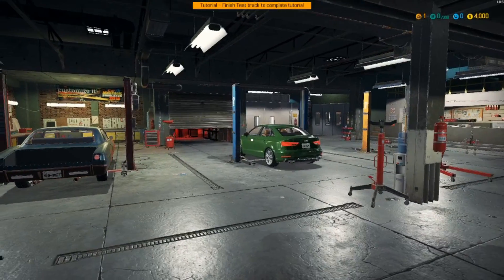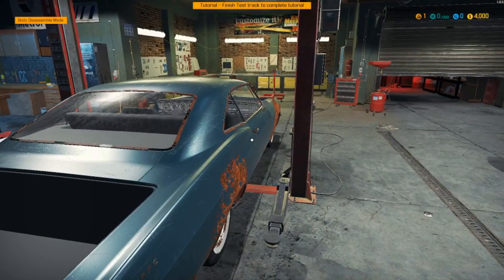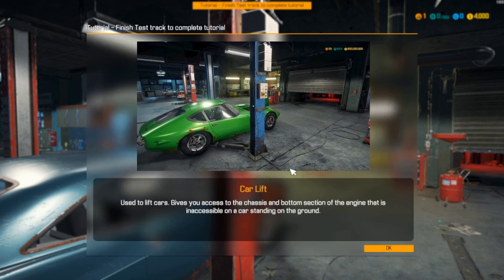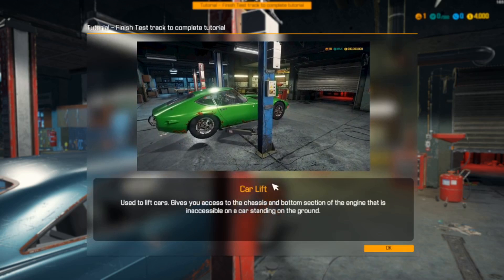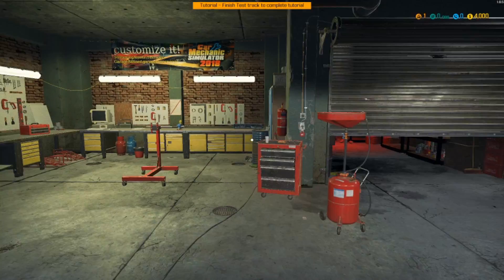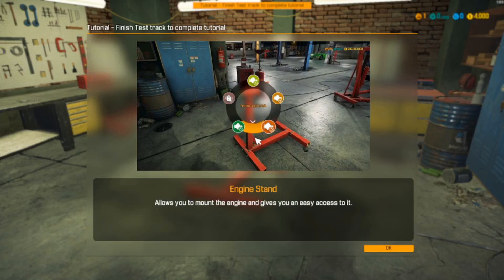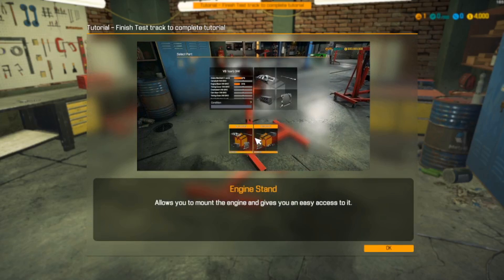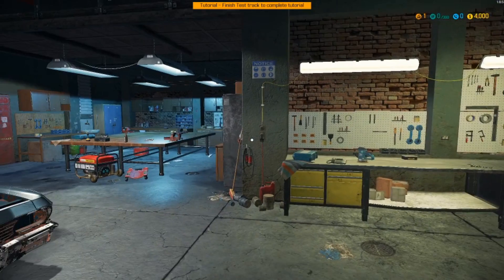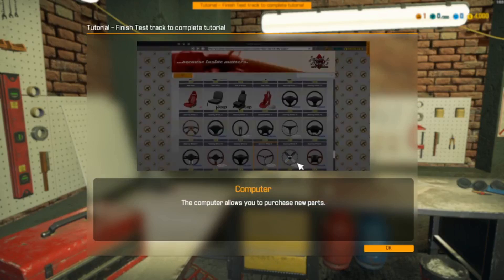We can't test drive a car yet because we've got to fix these cars first. Going through the whole tutorial for you guys - here's the car lift. This is the engine mount, this is how you take the engine out. This is all pretty basic stuff that at least some of you would know. I'm just briefly going over this really quickly so we can get into the meat of it. Here's the computer - this is where you can order everything.